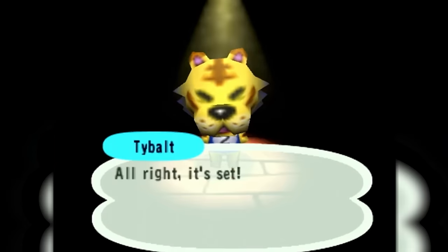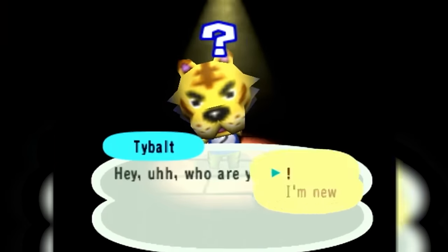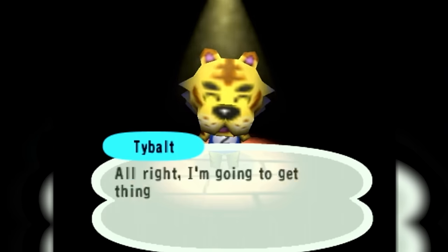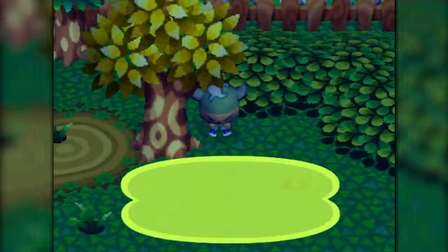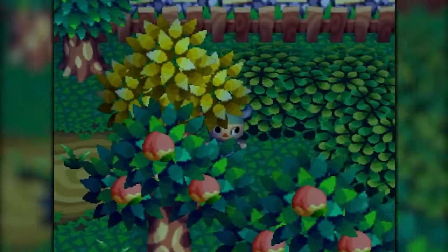Now that the golden axe has been obtained, all that is left is to reset one last time, move forward yet another month, and go find the tree where you buried your shovel. By shaking the tree and picking up the shovel, the all golden tool speedrun for Animal Crossing is complete.